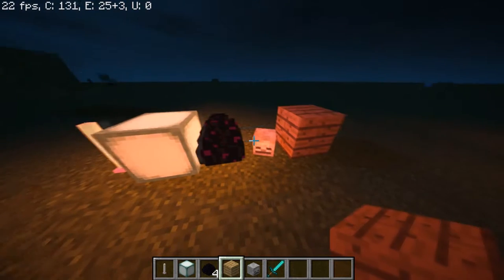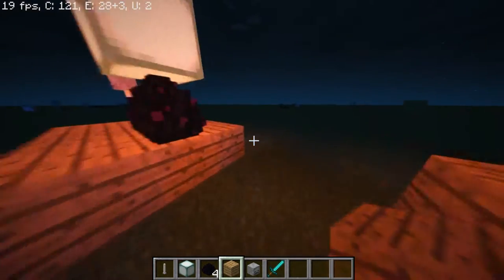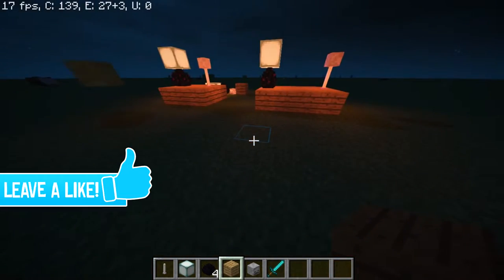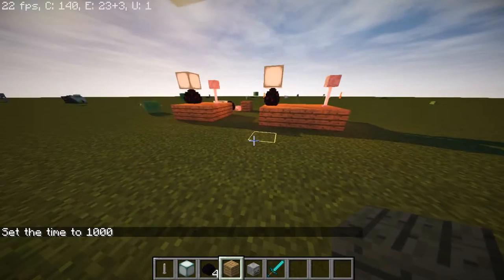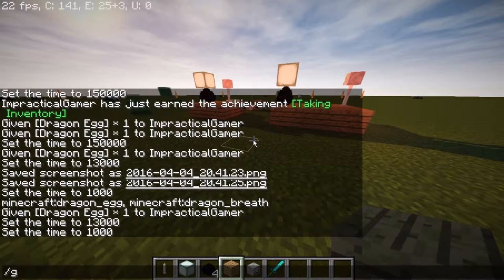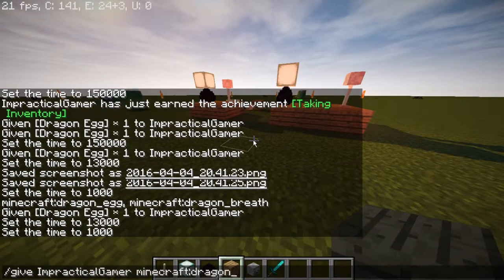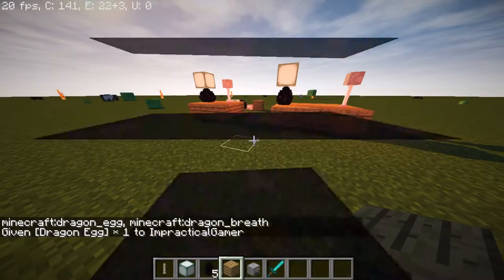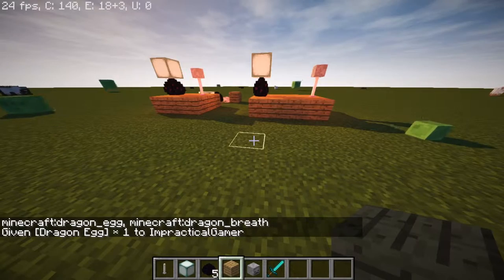You'll also need a skeleton skull and any kind of block. So let's get started — let me change the time. To get an ender dragon egg, you need to type in slash give, then your Minecraft username. For example, mine is ImpracticalGamer. Then type in 'dragon' and press Tab on your keyboard twice, then press Enter. That will give you the dragon egg.